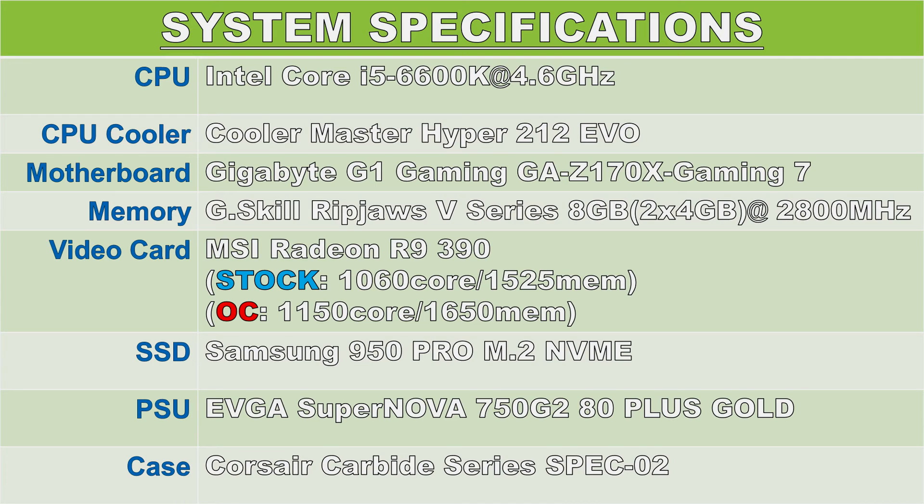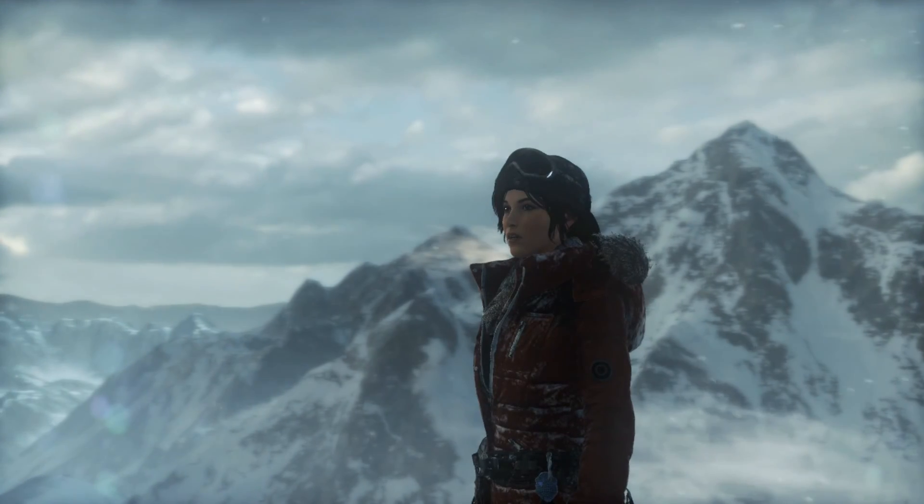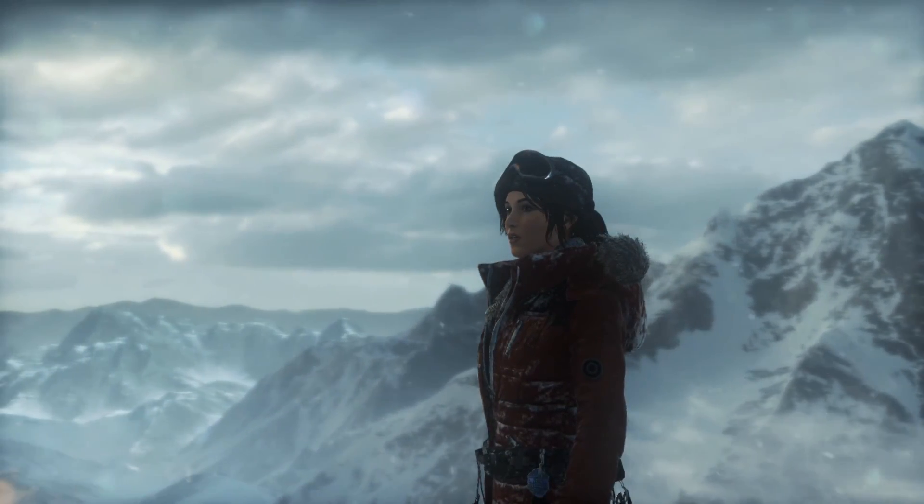For our graphics card we have an MSI Radeon R9 390 with stock clocks at 1060 core and 1525 memory, and when overclocked I have set the clocks at 1150 core and 1650 memory. I have the game installed on a Samsung 950 Pro M.2 NVMe SSD. Powering the whole system is my EVGA SuperNOVA 750 G2, 750W 80 PLUS Gold certified power supply, and the case is a Corsair Carbide Spec 02. Now let's take a look at these results.